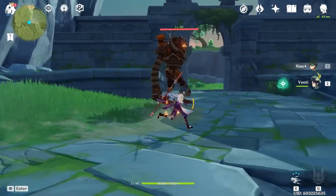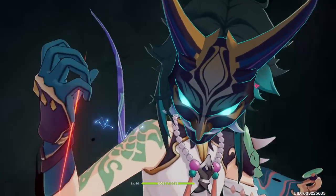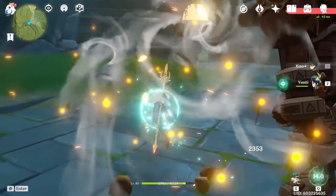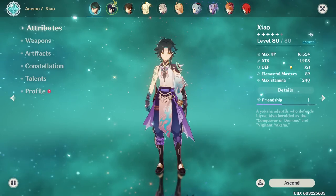With the Deathmatch equipped, basic attacks hit for 294. His E hits for 13k, and his plunge damage with his burst active hits for 17k.